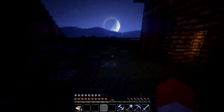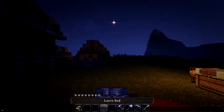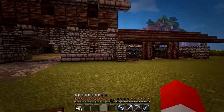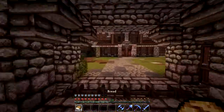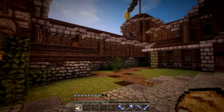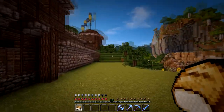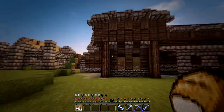Let me get somewhere because this is probably pretty hard for you to see. This is the Farmer's Guild, which is the main thing we've been working on. Right here is the entrance. Going through the gate and here it is — looks pretty good in my opinion. Last episode we did this section along with this tower.